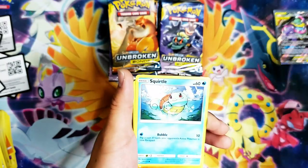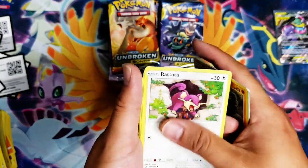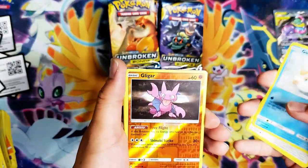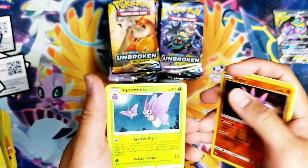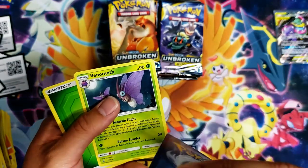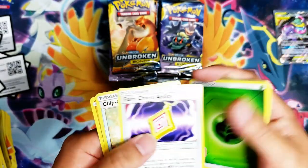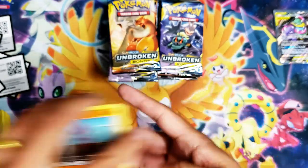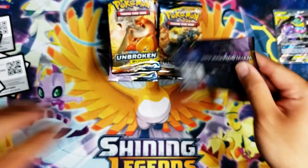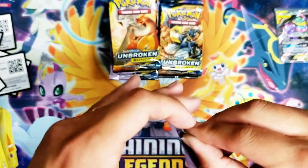Spearow, Squirtle, Rhyhorn, red Rattata, Goldeen, Gligar — and a non-holographic Venomoth. Leaf Energy, Fairy Charm ability, Chip Chip Ice Axe, and a Tag Team Rogue. This ain't cool.